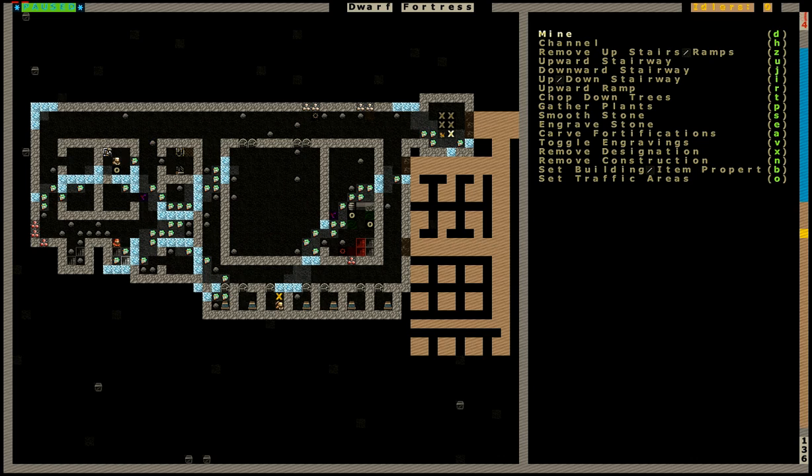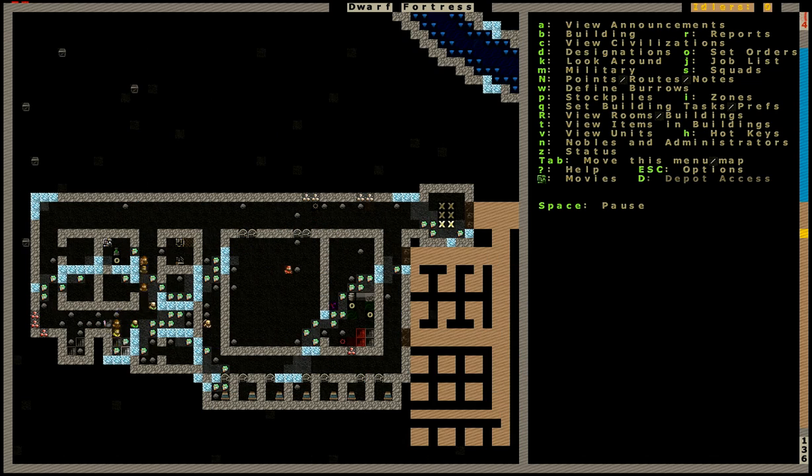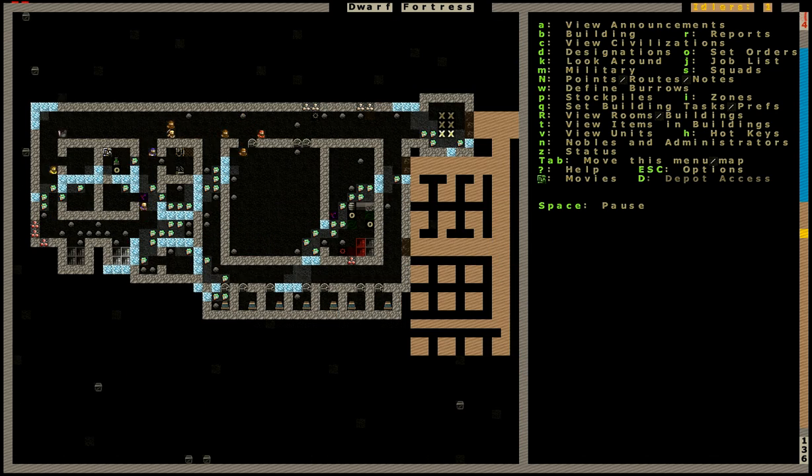So we want to engrave - but we want to smooth first. Now, smoothing makes it look much nicer and the dwarves get happier. So he's going to smooth it all down, and then we're going to start engraving it. That makes the dwarves really happy.